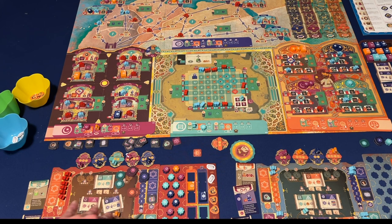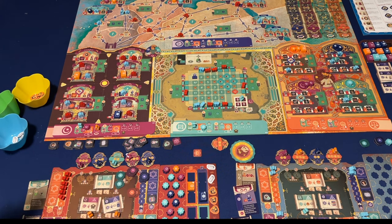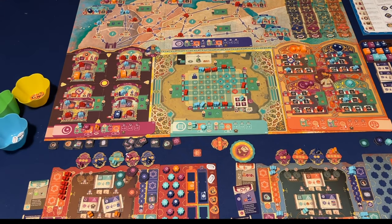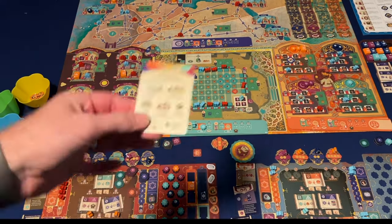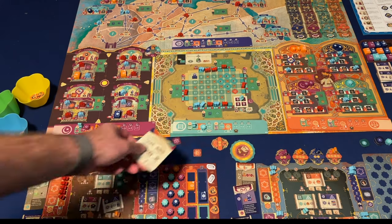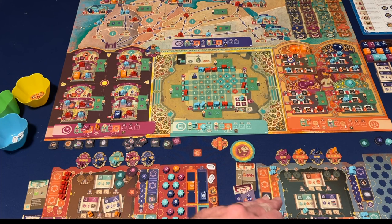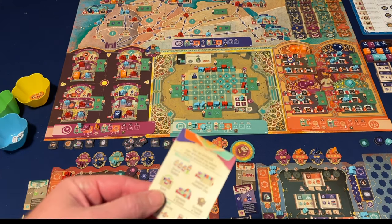You have a player board down here where you're going to collect books, get prestige tokens, have favors, and have classes down here — students will move up this little chart to do the classes. You'll also have a set of tokens for each of the four different areas on the board, which is our area actions — that is the meat of the worker placement gameplay. However, not every action you do involves that. So, for a main action, you can enroll a student. You'll see there will be students along these tracks here. You can just take the furthest most right student and add it to the bottom row of your player board.